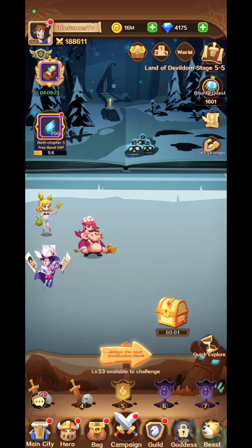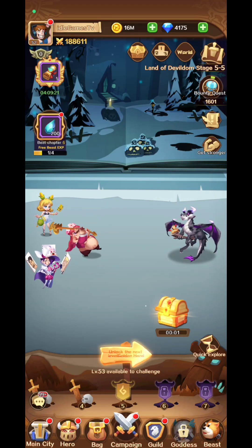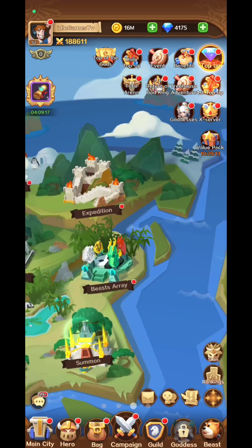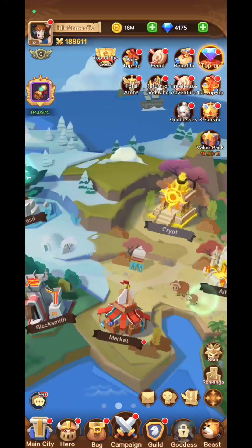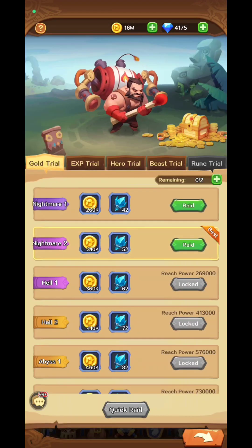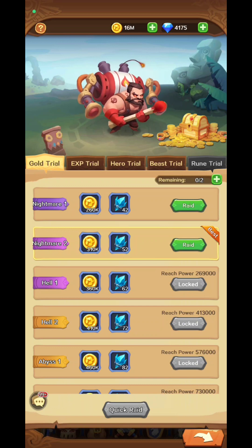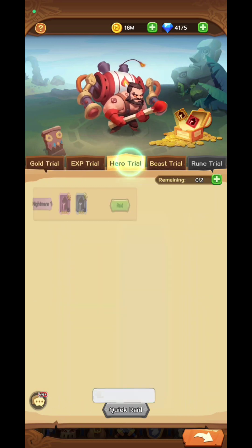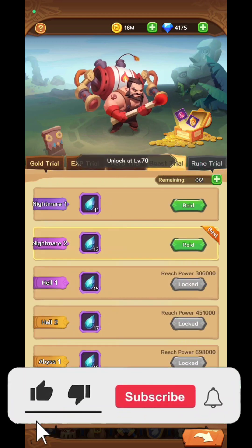You'll have the heroes section and the main city. In the main city you can swipe the screen and it rotates your view. You'll have the revive statue and raids — two tickets for each raid: gold trial, experience trial, hero trial, beast trial, and rune trial, though the rune trial isn't unlocked until level 70.